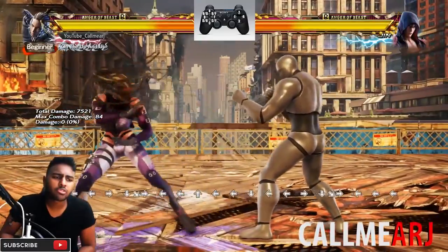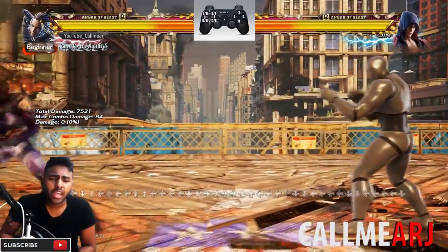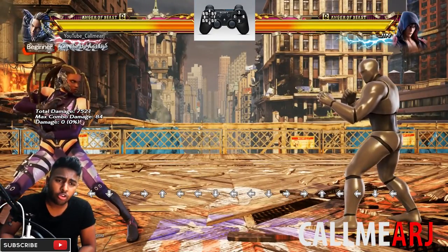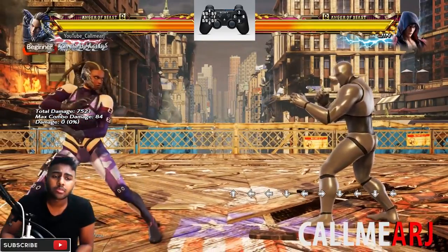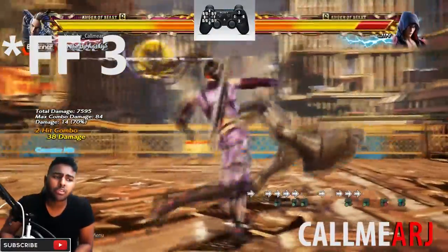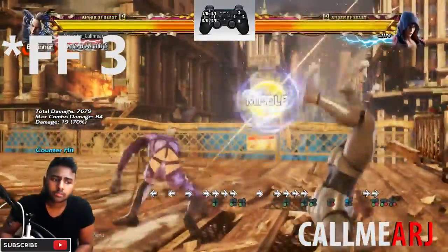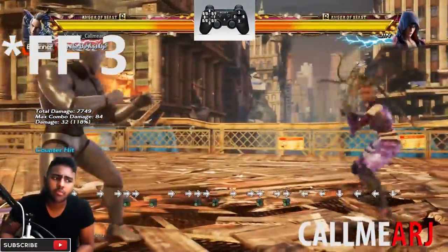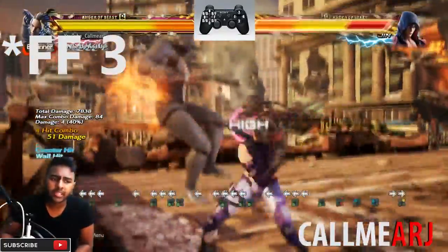Now talking about more key whiff punish moves. If your opponent whiffs, the main go-to punish you need to learn as a Master Raven player is ff+2 on demand - and not just one ff+2, you need to be able to do two in succession like it's nothing. ff+2 ff+2, and so forth. Definitely practice this over and over again on both sides until you can do two ff+2s with no problems.